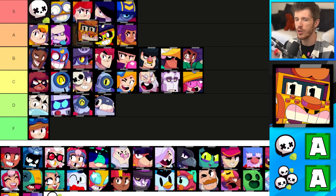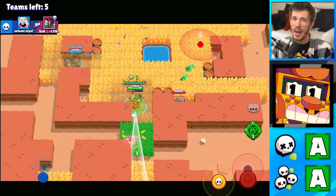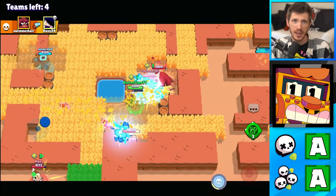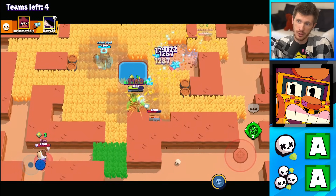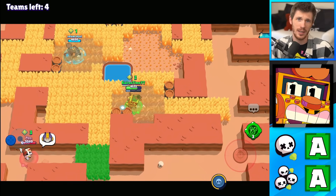Griff goes in the A tier for Solo Showdown and for Duo Showdown. He's not the best Showdown brawler, but he's still one of the best brawlers in the game overall. He might be a little bit better in Duos because his attacks are wide enough that you should be able to hit more enemies at a time. A tier just because he's super solid right now.